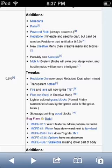Flint and steel in creative mode — so you could finally ignite TNT in creative mode. Lighter colored grass blocks, as shown in a formal Friday screenshot, shows a lot of green color as I have in my previous video.